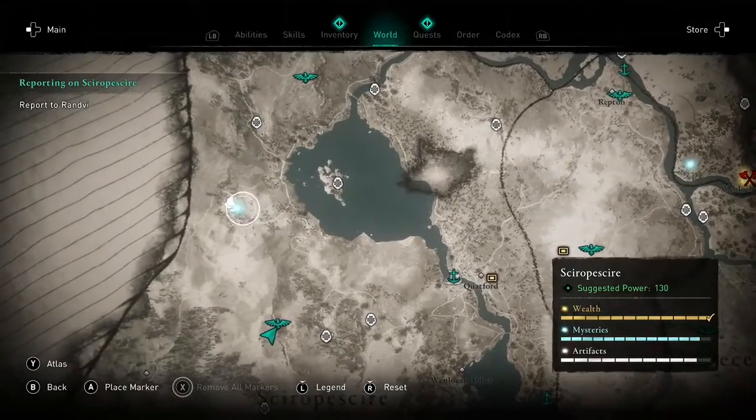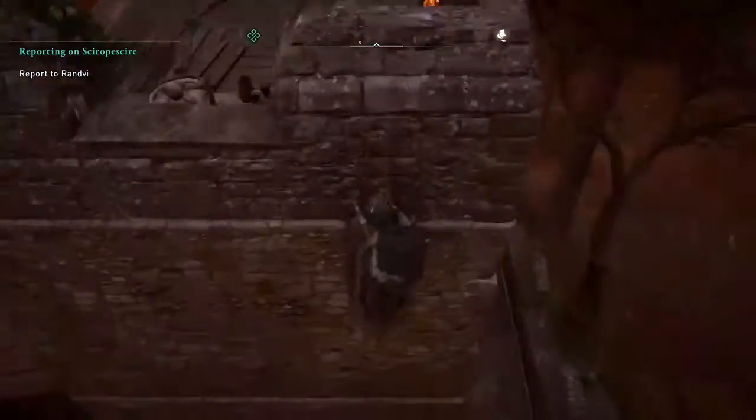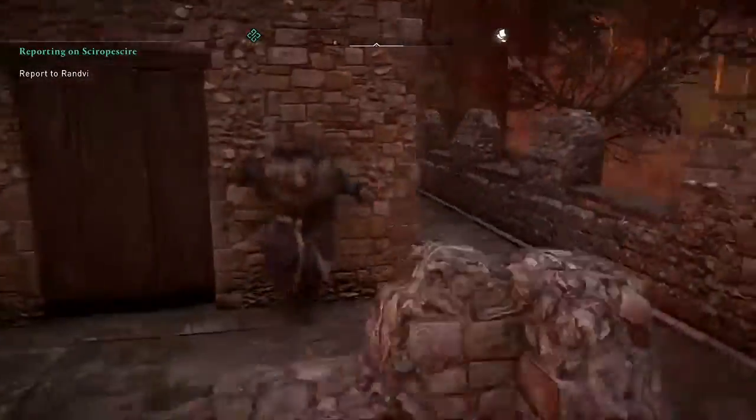Hello and welcome to Jumpin' Johnny Gaming. This video is going to show you a quick way to get the tattoo paper located in the top left of the Shropshire map.